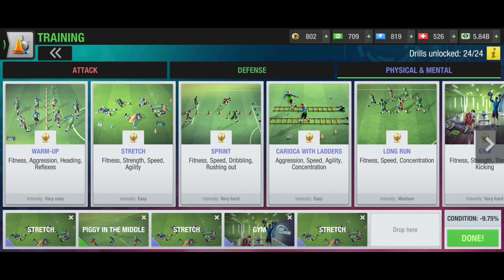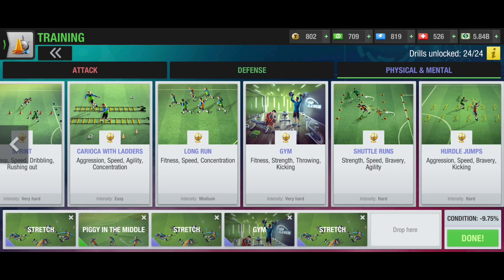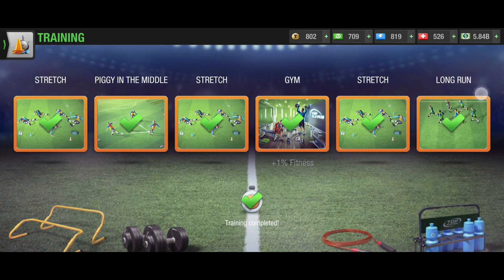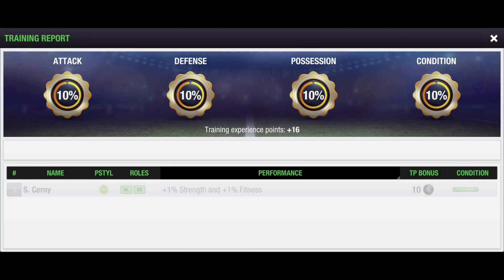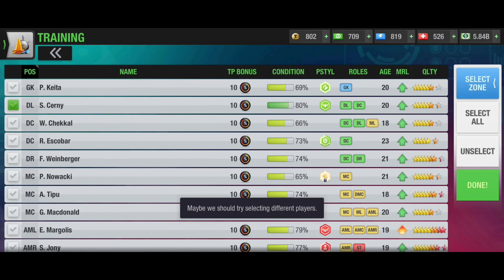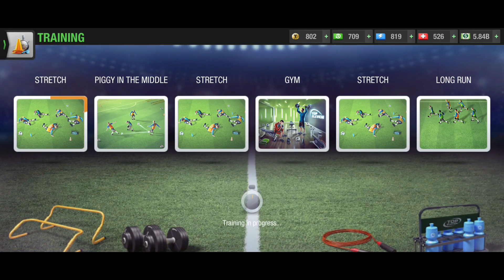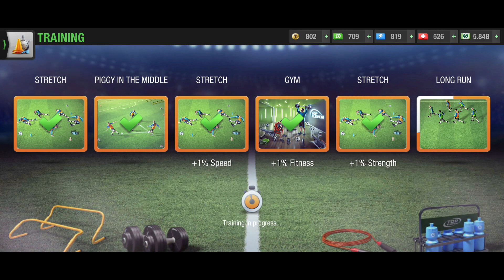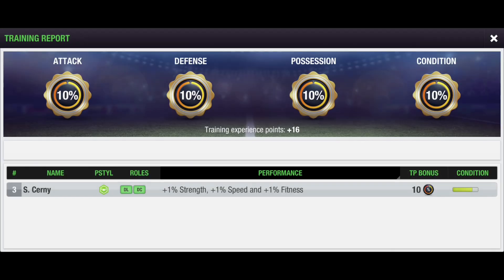I'm going to do more training so you can see live how I do it. I've taken long run as well — fitness and speed are both common in long run. Training again: stretch is going, then piggy in the middle, stretch again, then speed came directly. That's what I wanted. So now all three desired attributes — strength, speed, fitness — are being trained with no other attributes.